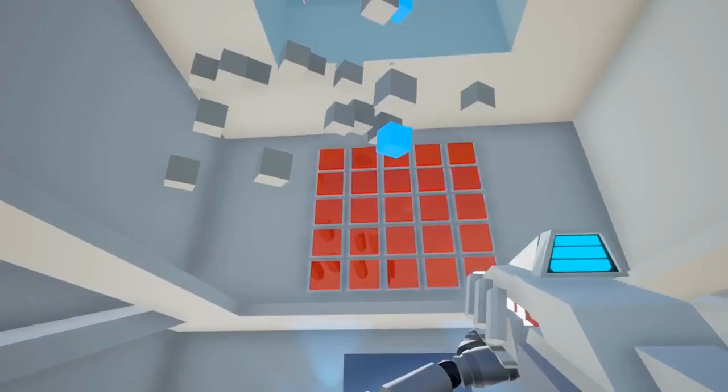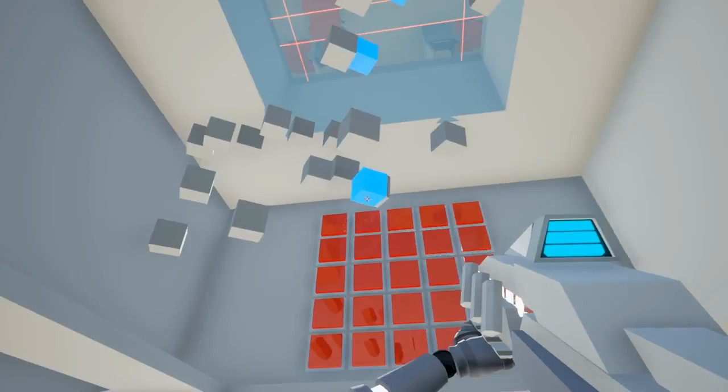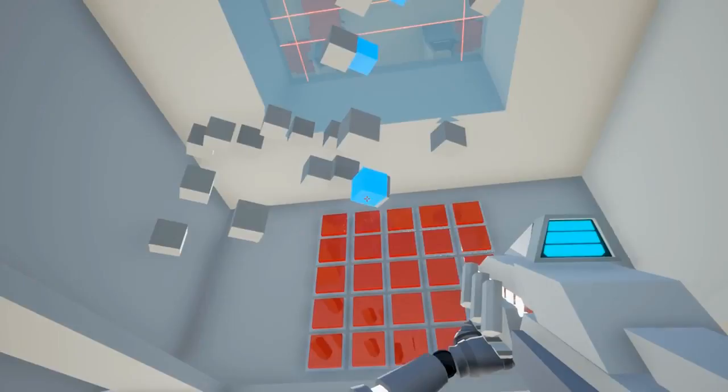Red Trigger. Red Trigger is a first-person puzzle game that can most easily be compared to Portal and Antichamber. Your gun isn't for shooting enemies, but rather for shooting red blocks to move them around and manipulate the environment.